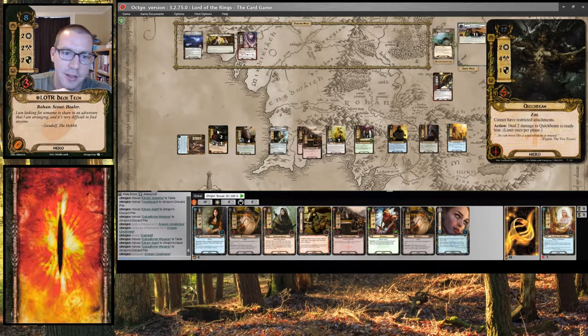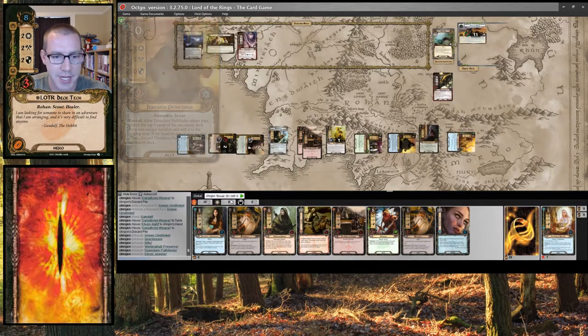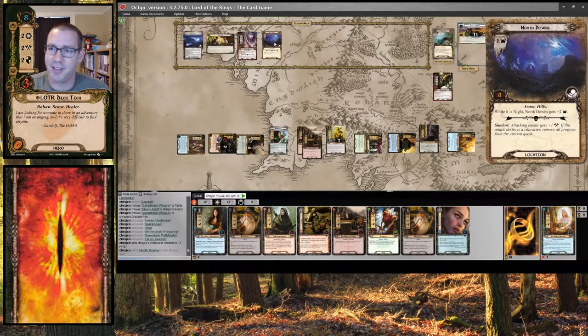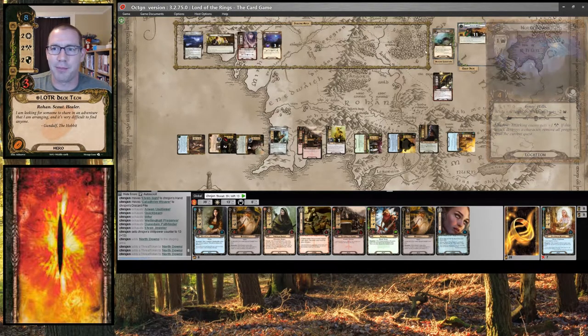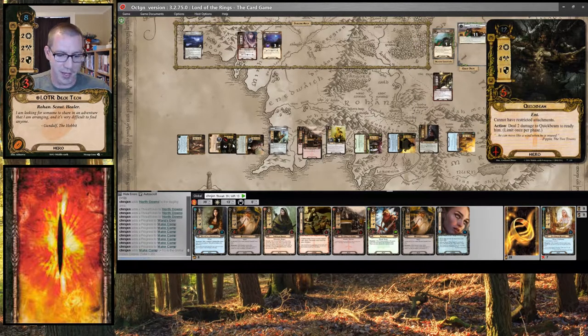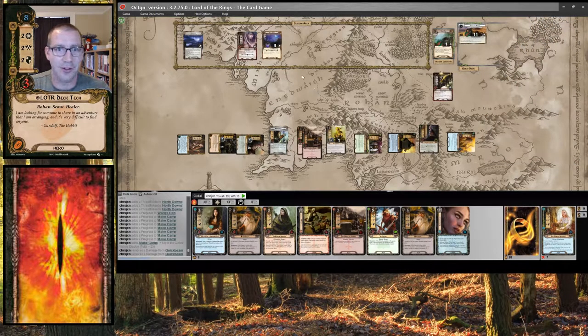So: 3, 5, 7, 10, 12, 13. We have 2 in the staging area — I think we're okay. I sent 13, there is 5 in the staging area, so we make 8 progress: 1, and then 1, 2, 3, 4, 5, 6, 7. Adds this to the victory display — heals up Quickbeam. And now there are no more side quests.